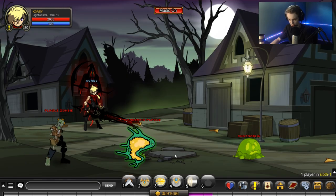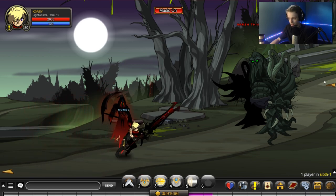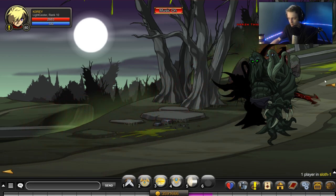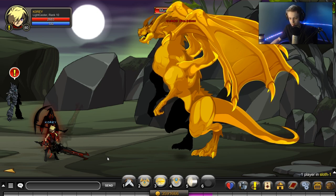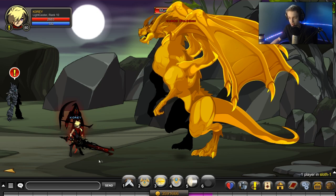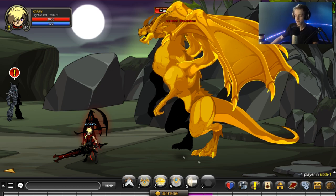Now some people said it dropped off the green dragon, but right before recording this video I checked the wiki and the green dragon — from what I see, maybe I missed something — but I don't think the green dragon has it. The green dragon is right there; that's from the first part of the Sloth event. This guy's from the second part of the Sloth event, and he will drop you the red cape that I have currently equipped. That's how you get both the capes.